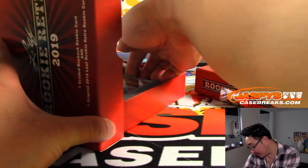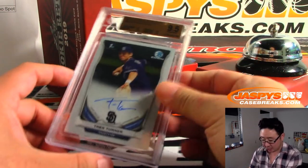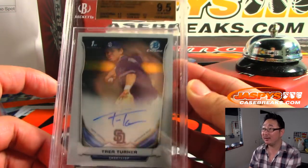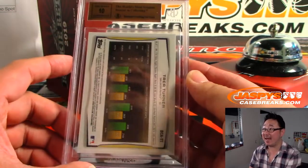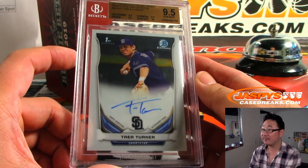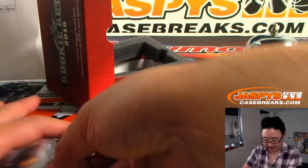And the graded card is... nice. Trey Turner — and this is back when he was a Padre. Grades of 9, 5, and 10. Nice Trey Turner. Letter T, that's for Jeremy 33. Nice.